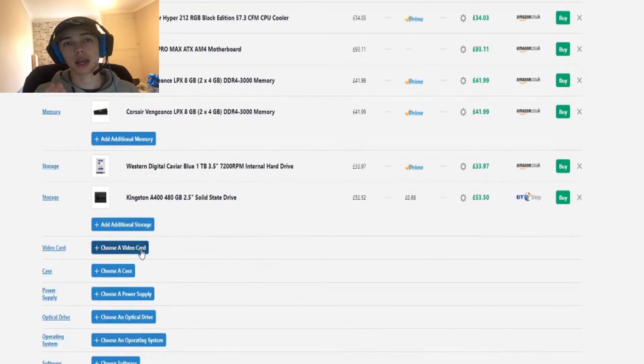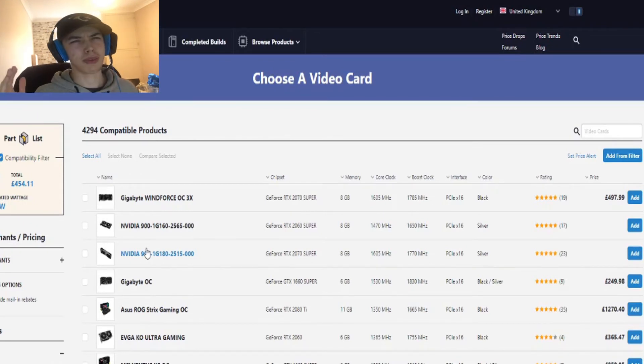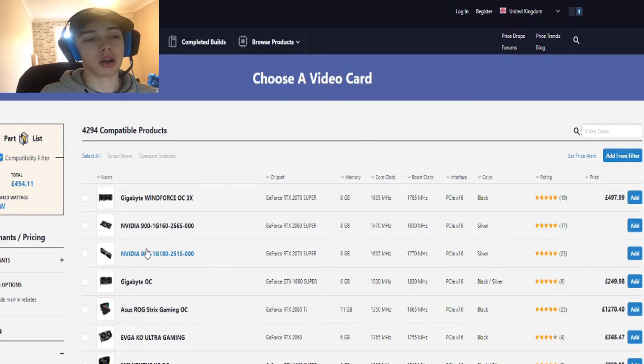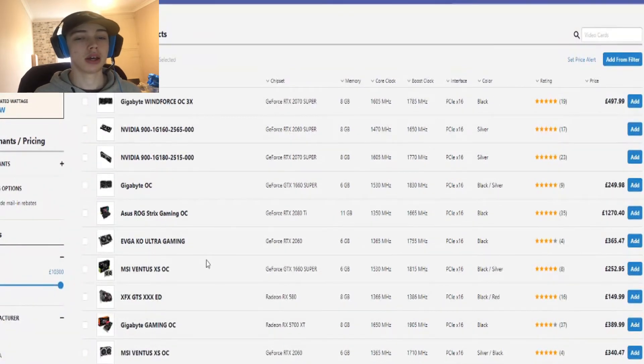For GPU — some YouTubers say put roughly half your budget on the GPU; I partially agree but not entirely. A lot of people recommend Nvidia, but I personally prefer AMD because of the price difference. Nvidia's big name means they can set prices high. I go for AMD. I'm putting in an RX 580, which is roughly equivalent to an Nvidia GTX 1060 — a good low-to-mid-range graphics card.